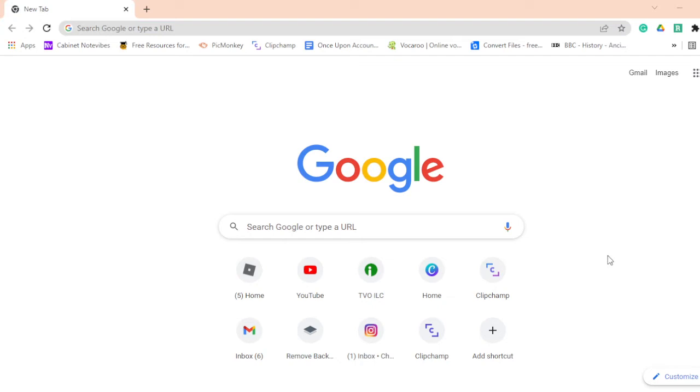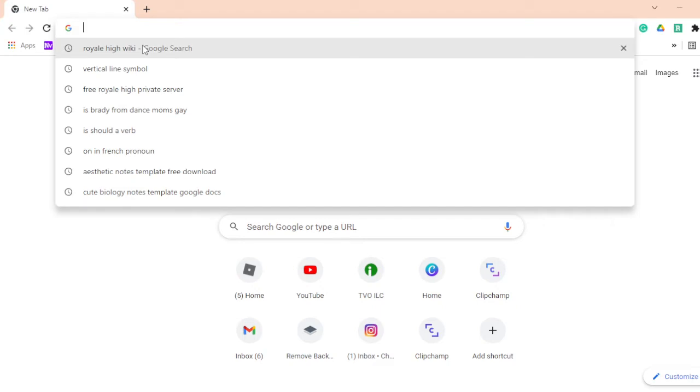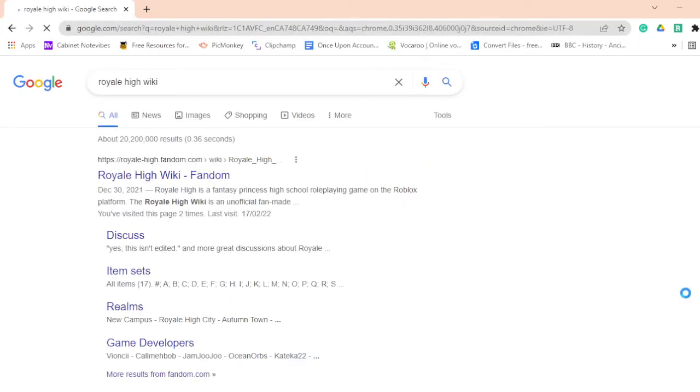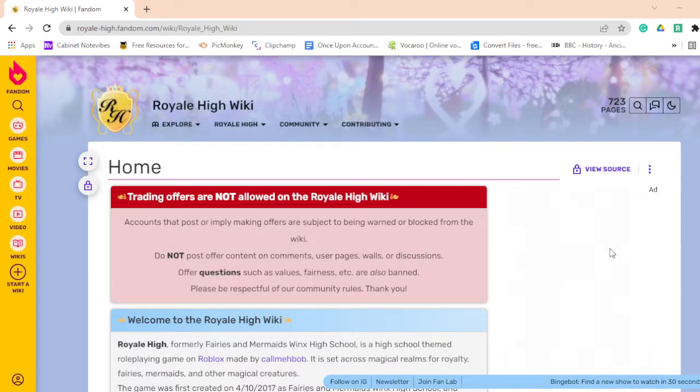What you want to do is get on a browser — I'm using Google Chrome, but use whatever you want. What you want to search up is 'Royal High Wiki' just like that. It's going to be the first link right away, and you just want to click that first link.